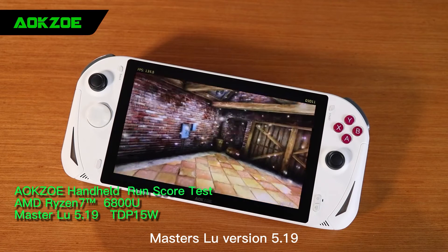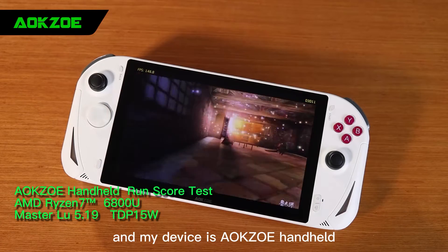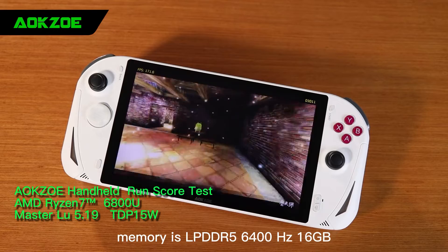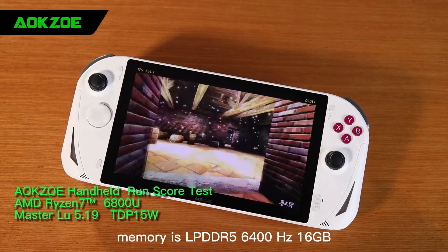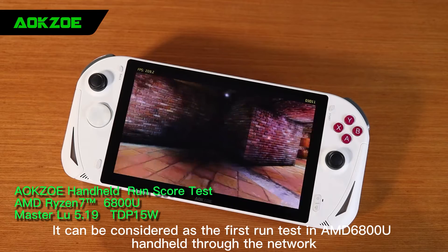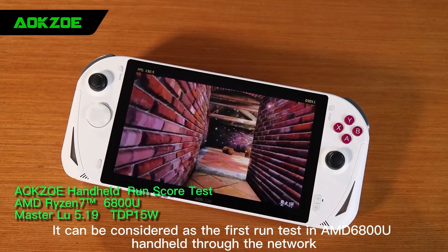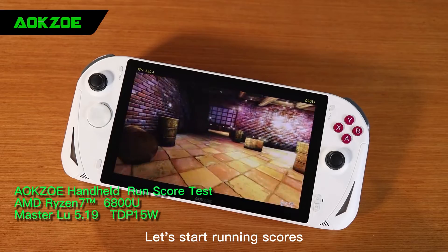Masters Lou version 5.19, and my device is an AOK Zoe handheld, inserted with AMD 6800U. Memory is LPDDR5 6400Hz 16GB. This can be considered as the first run test on an AMD 6800U handheld through the network. Let's start running scores.